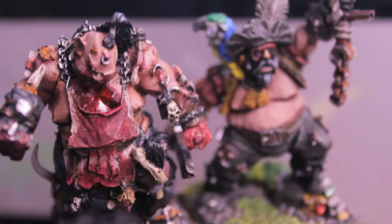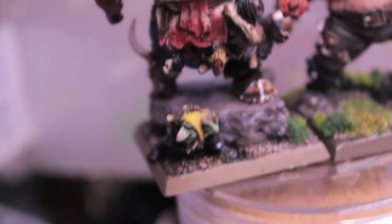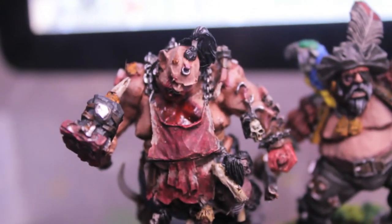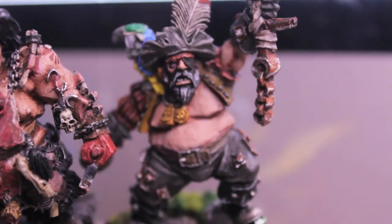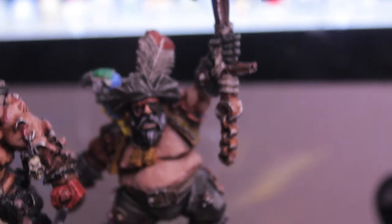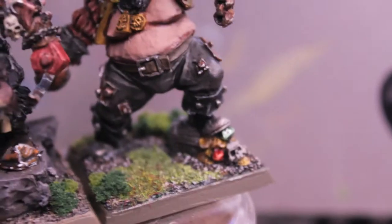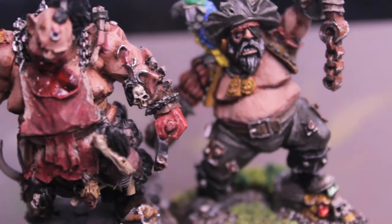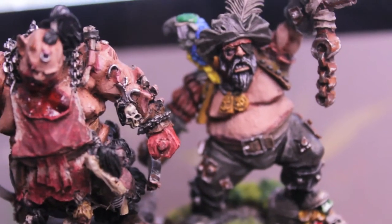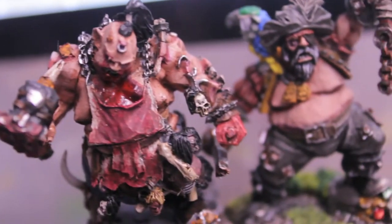I've got my two Finecast ogre lords or heroes: the Slaughter Master here on the left, who's about to club this poor little nablar in the head and eat him — ooh, look at that blood and gore. And then I've got our ogre Man-Eater pirate guy on the right with his anchor weapon and his treasure. My goal with this battalion would be to paint them the same kind of warm skin tones, and I've noticed the blood just shows up a lot better too.